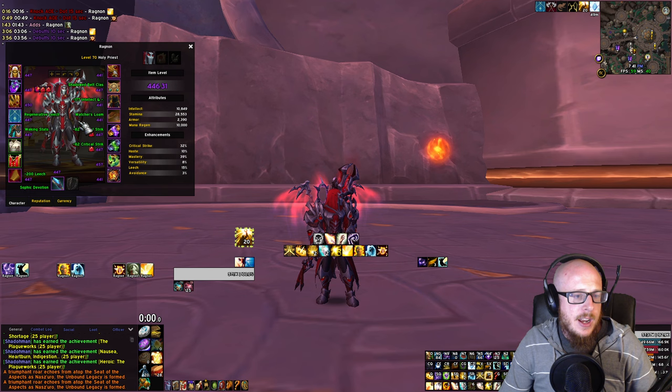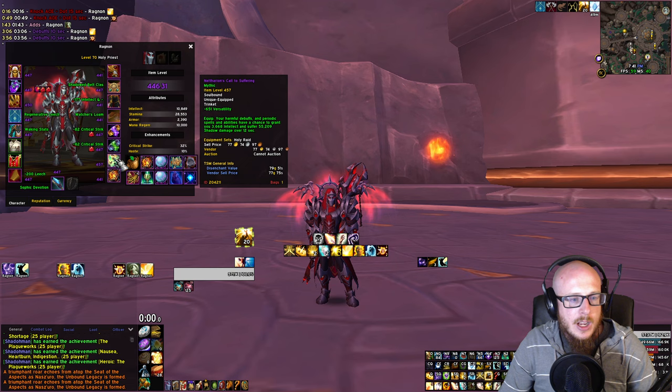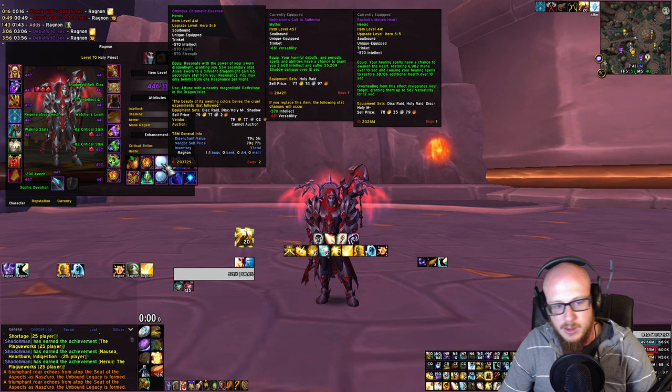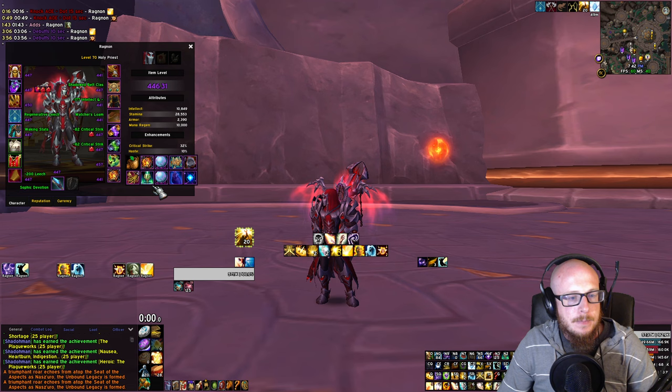For trinkets, you obviously want to get Rishak's Molten Heart — that is the number one healer trinket by a large margin. It drops from Rishak in the raid, and even if it's LFR or Normal quality, it's going to be your best option in that slot. For your secondary slot, the Ominous Chromatic Essence is a nice option. I set mine on Crit because that doubles as a good choice in Mythic Plus as well — Mastery isn't good for Mythic Plus, Haste isn't good for Raid, but Crit is good for both. I'm also running the class trinket from Echo of Neltharion, which periodically grants extra intellect.